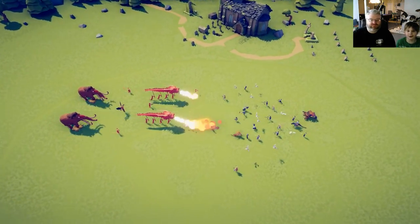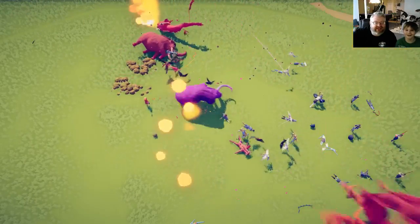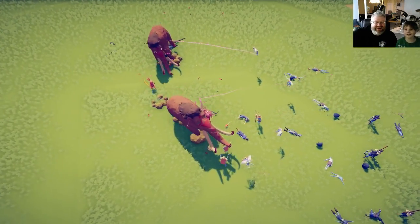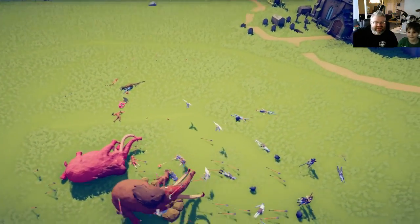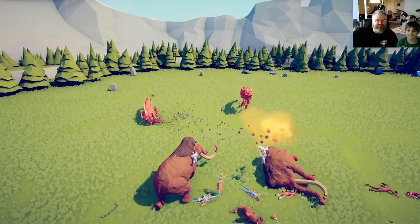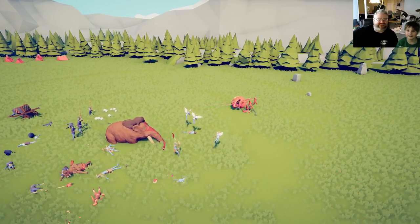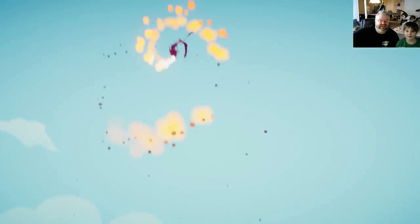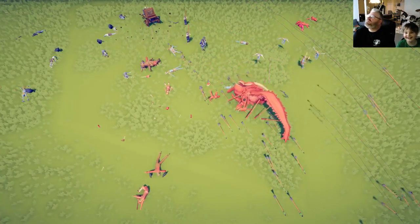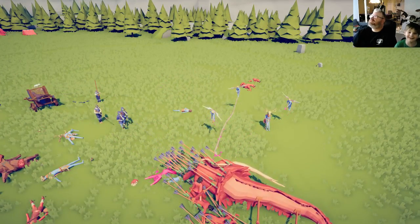Hit the back button — here we go! Oh my gosh, you burned them alive! Here come the mammoths, and the dragons are already flying. The mammoths are doing work! The cupids are doing their thing. The balloon guy — that's what he does. The mammoths are stomping all over your units. Those cupids are just overpowered. The mammoth can actually reach them. Oh, my dragons are still alive! They got pushed back by the cupids. My mammoths are gone — good thing I still have dragons. The arrow thing is crazy.